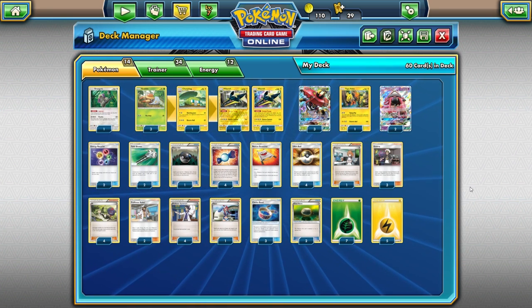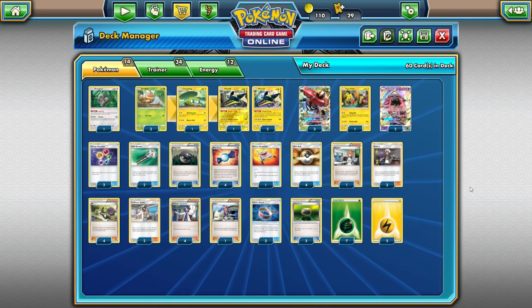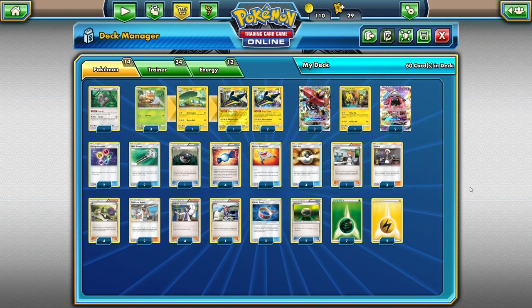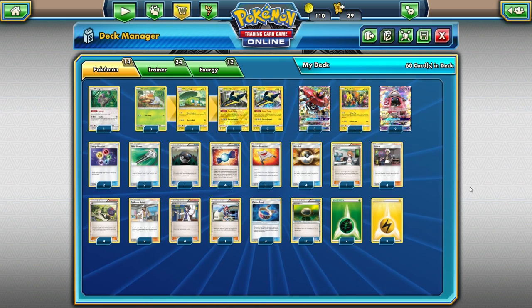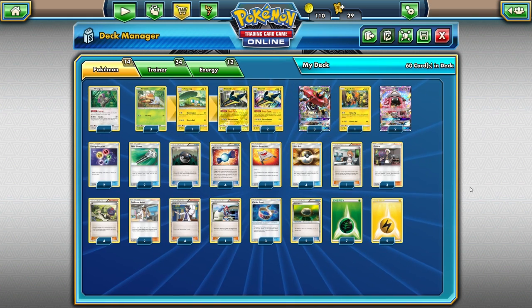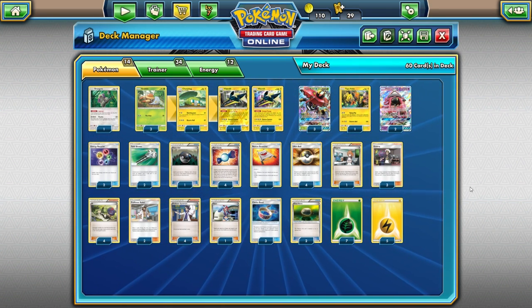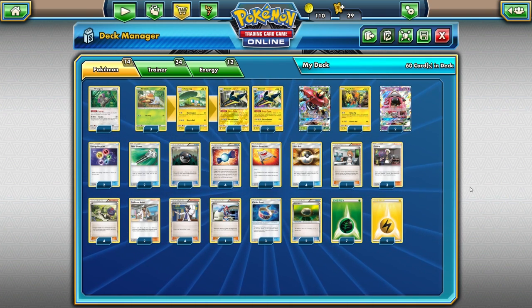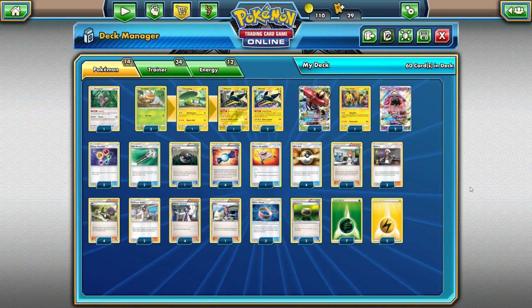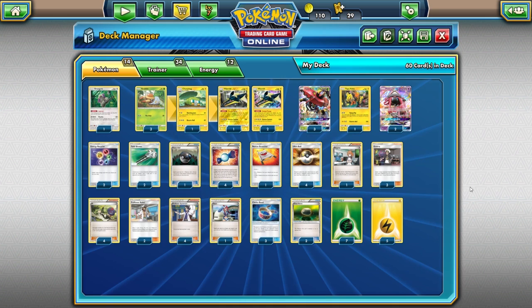As far as Energy count goes, we're playing 12 energy — 7 Grass and 5 Lightning — which seems to be what most players are using. We play 7 Grass mainly because Tapabulu needs 2 Grass to attack, so you need a thicker Grass count. 5 Lightning is there because Tapacoco can hit for 100 using Electro Ball, and Vika Volt can also attack — don't think just because it's your energy acceleration that it can't attack. With a Choice Band it can knock out a lot of stuff. That wraps up the list.